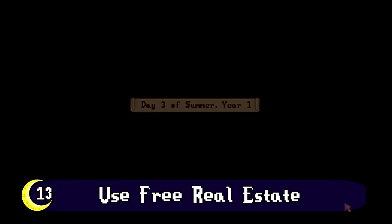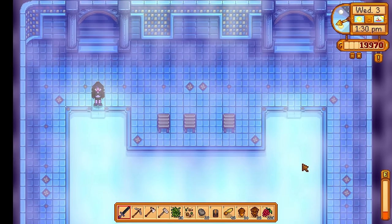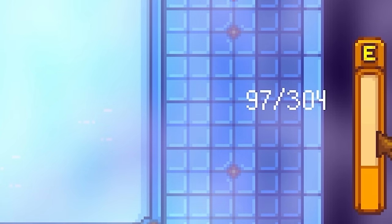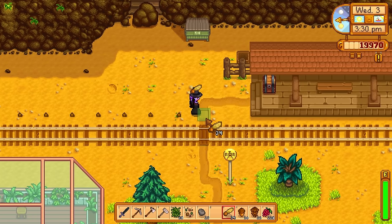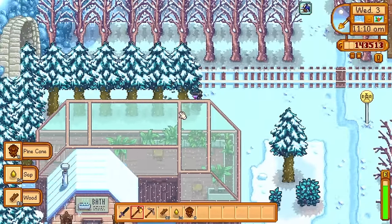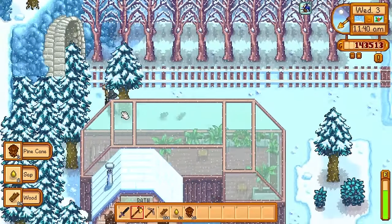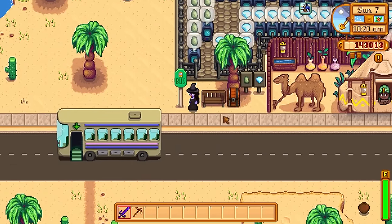After summer rolls around on the third day, the bathhouse and the train yard get unlocked. The bathhouse is great for restoring energy after watering crops if you haven't gotten sprinklers yet, but I also use that area as a tree farm. It's a great use of space early on before you unlock other areas — out of the way and a great way to stock up on wood during Robin's resource rush or in winter when trees aren't growing on your farm without fertilizer. Other great free real estate includes the quarry and the desert.